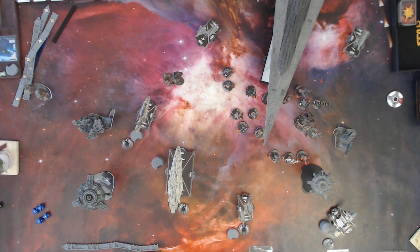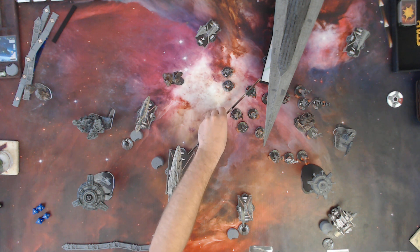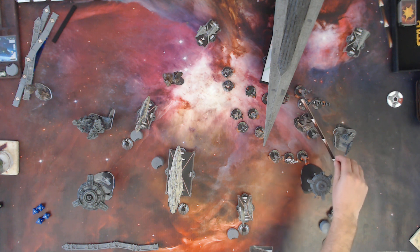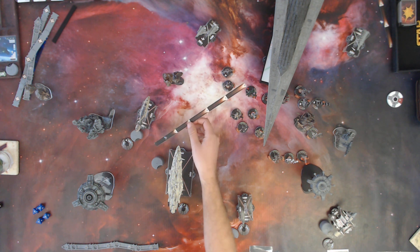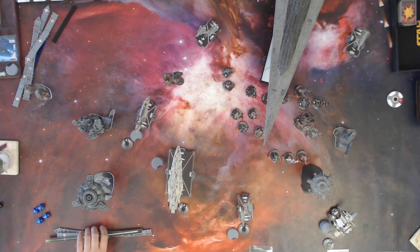I am not going to pass my turn. The Executor is going to go ahead and fire while it can. A cool thing about the Executor is an epic ship gets three attacks. And I have Gunnery Team, so all three of my attacks can be out of the front hull zone. I'll take a shot at the Station, the Defiance, and the Squadrons — that's probably going to be my three attacks. First things first, I'm going to reveal my command: it's Focus Firepower.